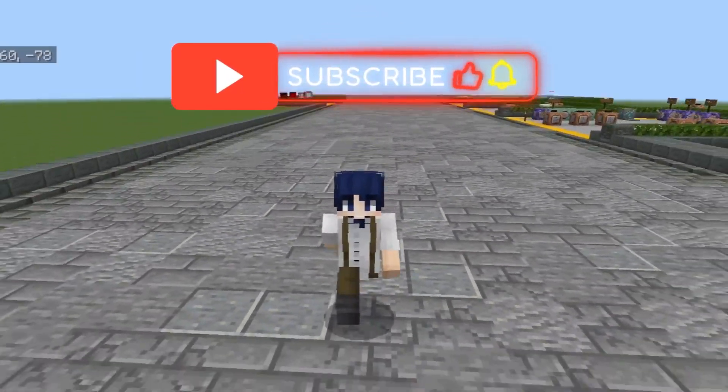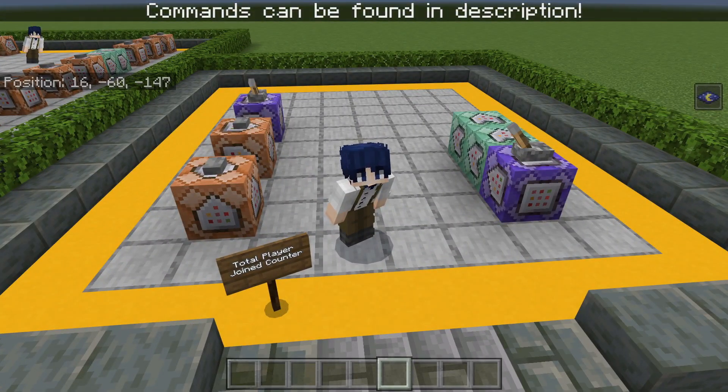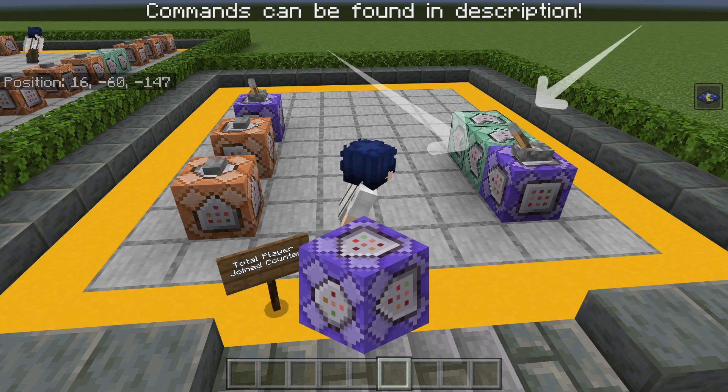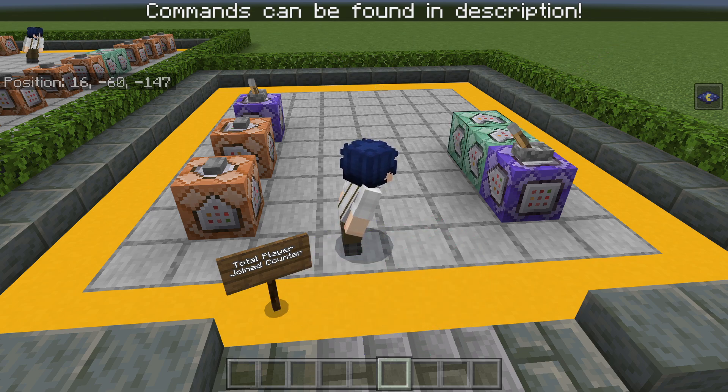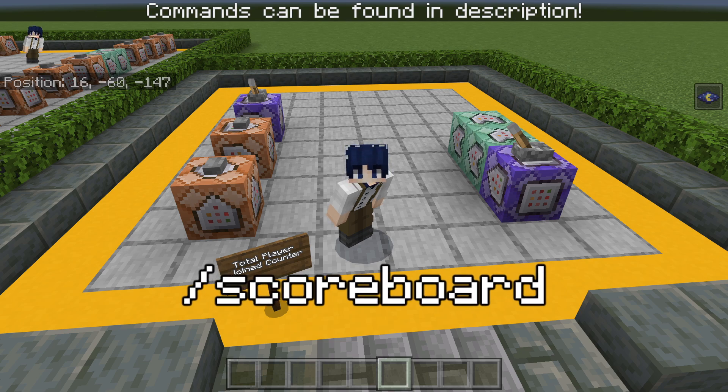So I hope you guys like and subscribe. Without further ado, let's begin. Alright, so as you can see, we don't really have that much of a complicated setup. All you can see is that there's one repeating command block and two chain commands. Now, first of all, you'll want to create a scoreboard, which I will show you how to make right now.